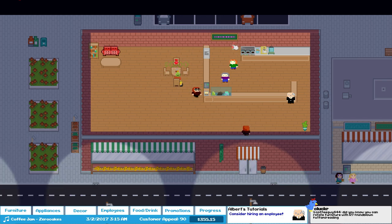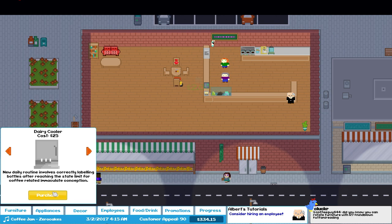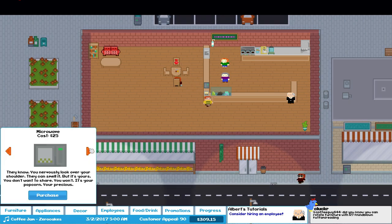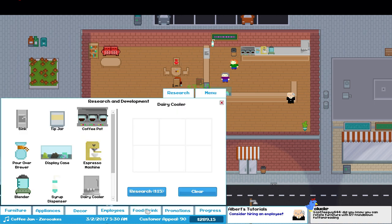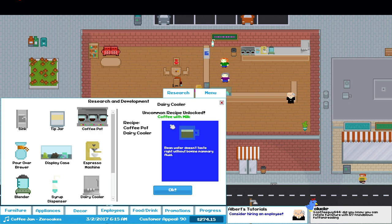Let's stick the syrup dispenser over here. And a dairy cooler — that'll give us some milk, which is what we'll need eventually. We'll stick that up here on the shelf. And a microwave. We can also do a fridge. There's a compost bin — someone was wanting a composter for something. So if we take the dairy cooler and coffee — milk with coffee, right? Coffee with milk. There we go. Excellent.